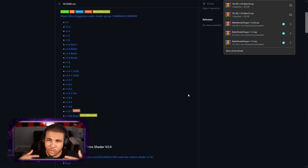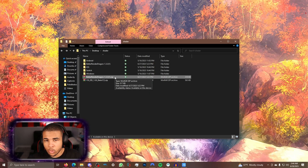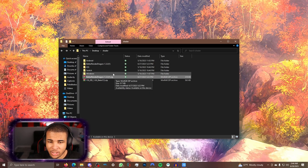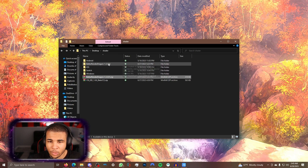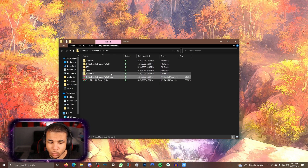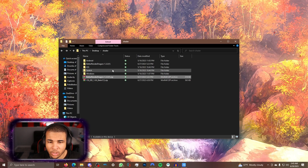Then you want to bring these two files we just downloaded — the Better Render Dragon Engine and the YSS shader — into a separate folder. Once you have the two zip files extracted, you have all these folders: Better Render Dragon, iOS, Android, Windows, and Switch. For us, we're going to click on Windows.